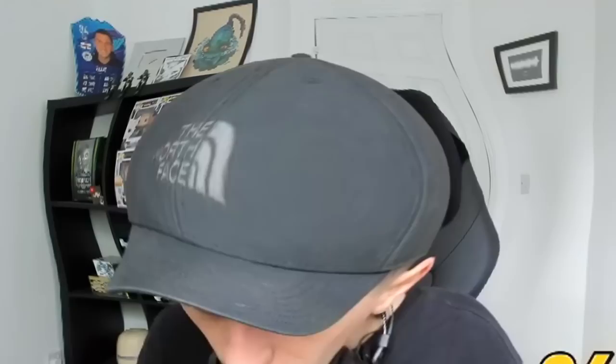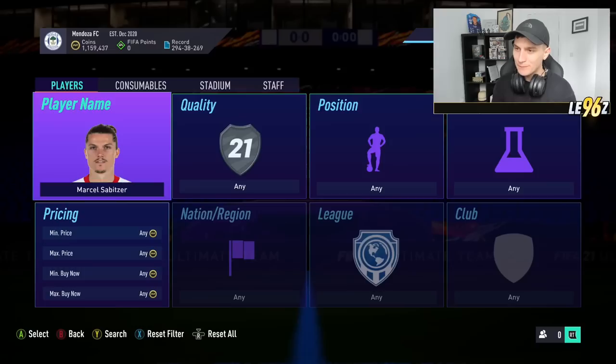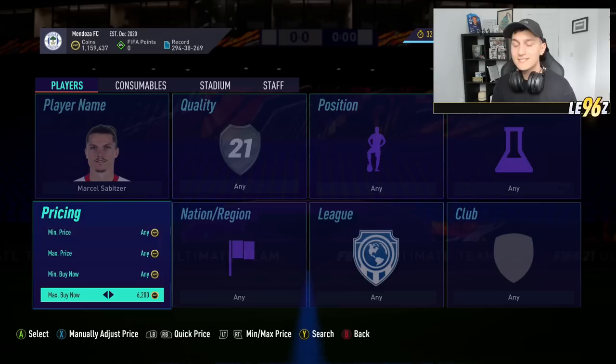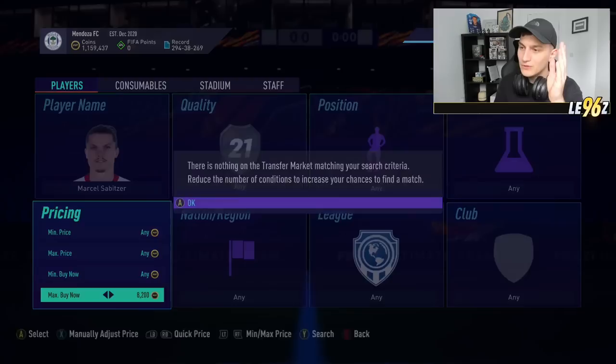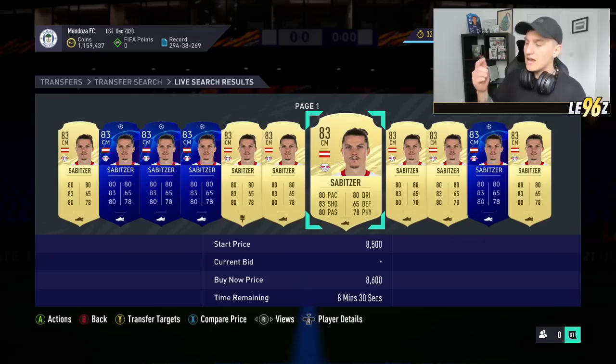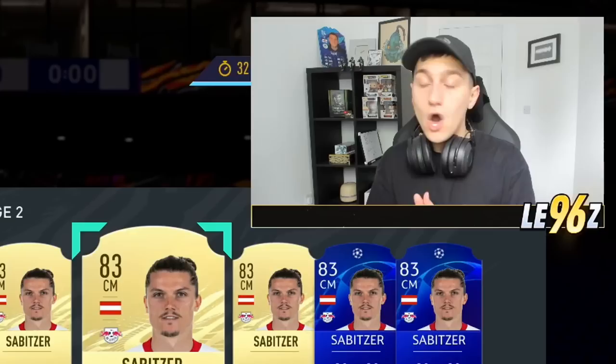Moving into the next method: out-of-pack investing. This method is absolutely ridiculous and it's all about finding players before other people do. Take Sabitza as an example — he's currently featured in the Bundesliga Team of the Season, which means he's out of packs and been replaced by his TOTS card. When this happens, cards who are out of packs can go to ridiculously high prices. Especially 83s at the minute with the one-man SBC — 83s have gone ridiculously through the roof.